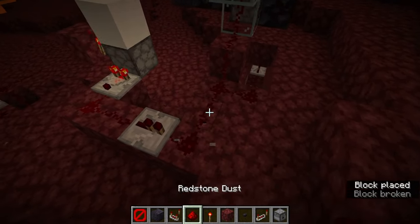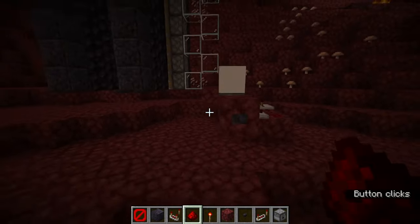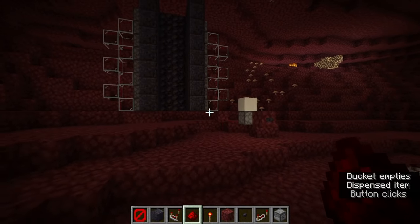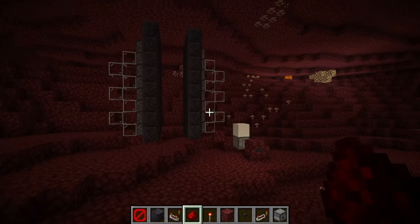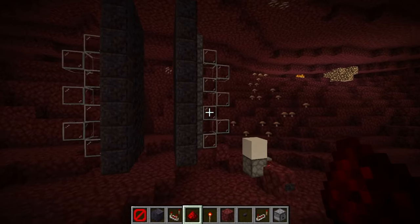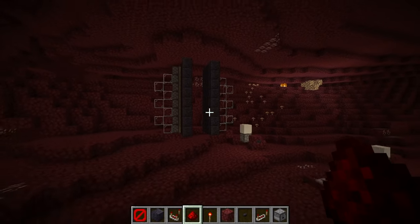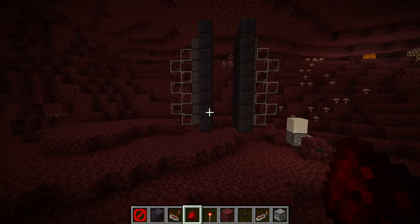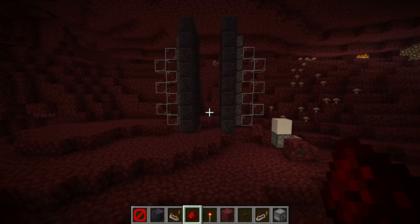If you do not want the pulse extender, then it will close and open a lot quicker, but that may or may not be in your best interest. Personally, I'm going to leave it out because I kind of like this faster animation and I'm not making it look like a zipper. With this in mind, we now have a door.